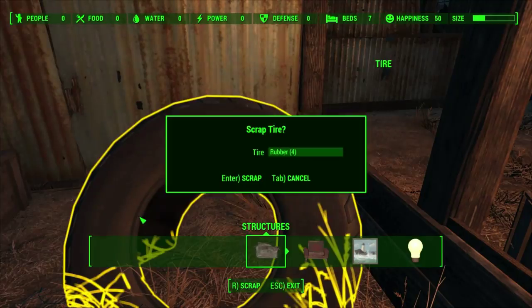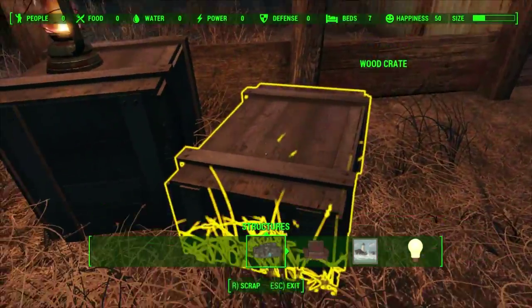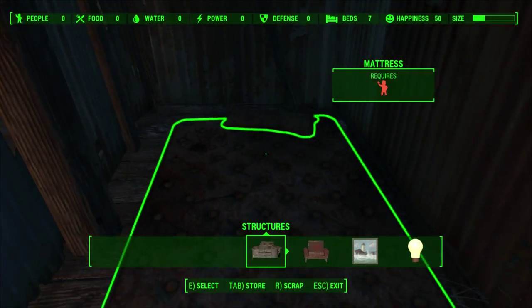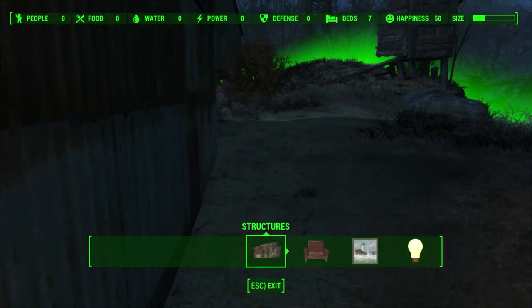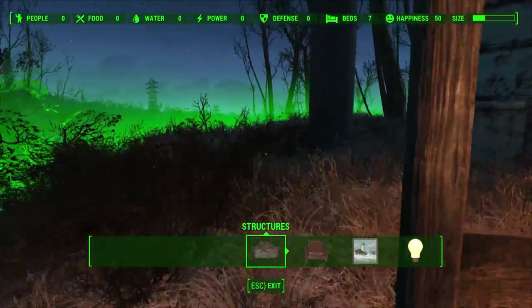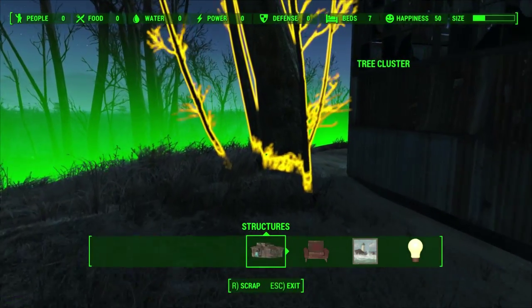Cooler. Nice. Ooh, rubber — always useful. We don't need to really do anything with that. There's a bed there. Straw pillow. Nice. Executive. I like it. We'll wander around this way. There is a container there — we need to come back and investigate.